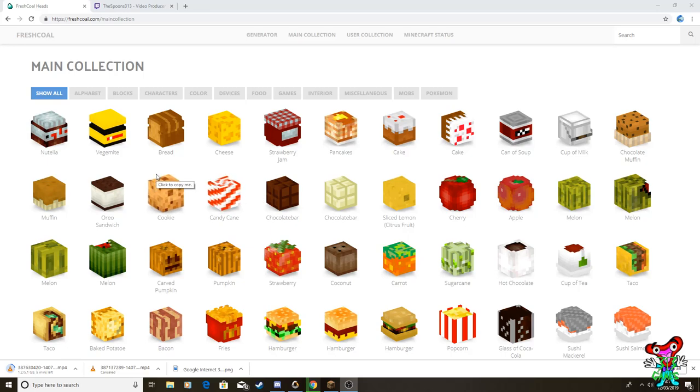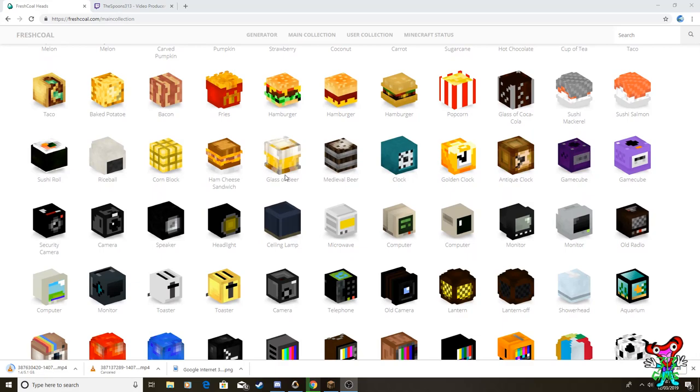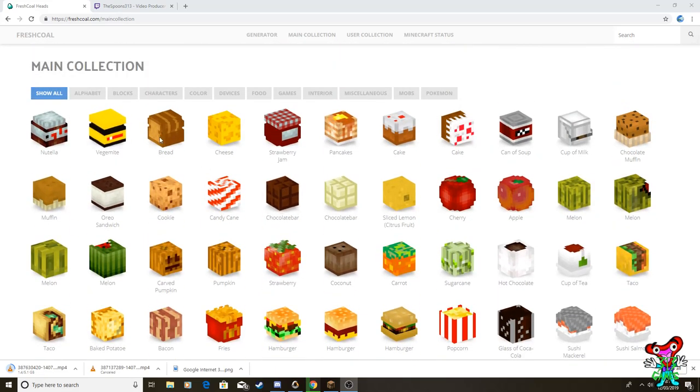The command blocks that could generate my heads and stuff don't work anymore, which was annoying. I've got around that now, but I also realized I haven't been on Minecraft Heads for ages - which is freshcoal.com apparently. This is what other people have made using the skull or Minecraft head maker: all sorts of things - Vegemite, bread, cheese, strawberry jam, glass of beer. But there's a big problem with it at the moment.